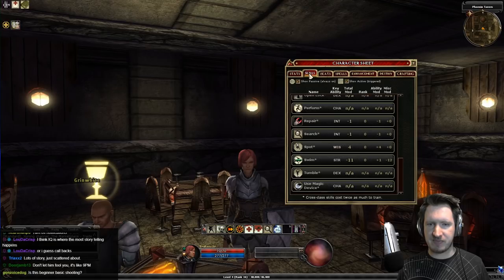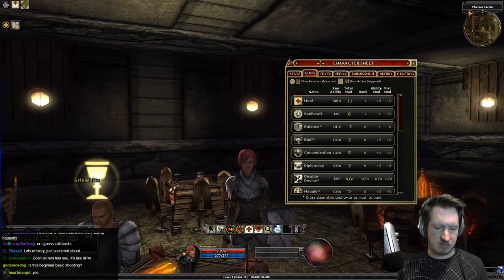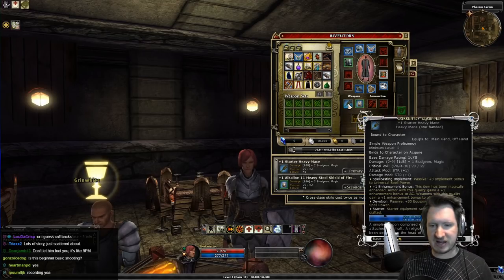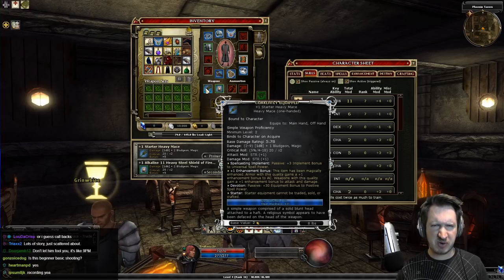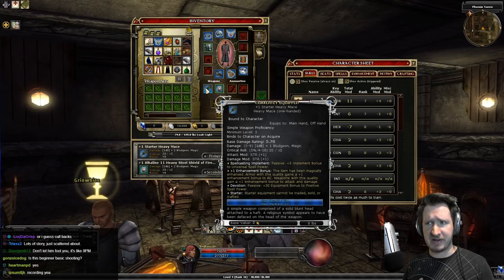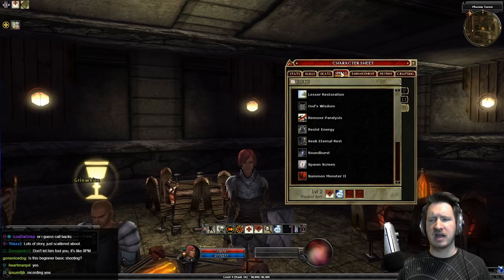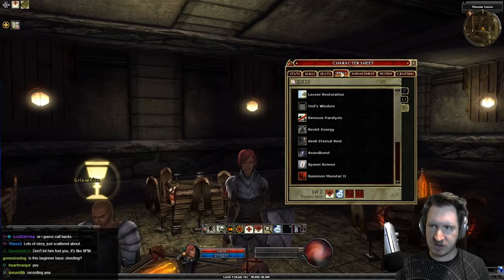To get spell power, you level up skills like Heal and Spellcraft, but the majority comes from your items and your enhancement tree. For example, the starter heavy mace says Devotion — passive plus 30 bonus to positive spell power — meaning holding it gives 30% more healing on all your spells. You want items that say 'spell power' on them. If it doesn't say 'spell' in the name of an item effect, it won't affect your spells. If you want to make your spells stronger, you need spell power, spell critical, or spell something — it'll have the word 'spell' in there. Experiment around to see what you like, and I'll have a link below with a quick guide to which spells you should be using.